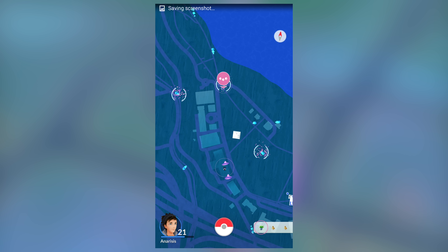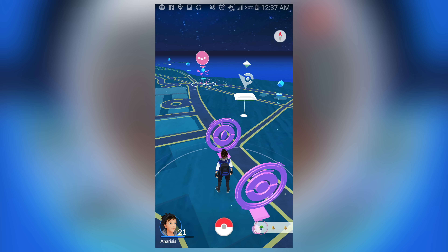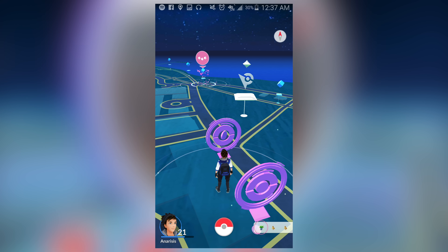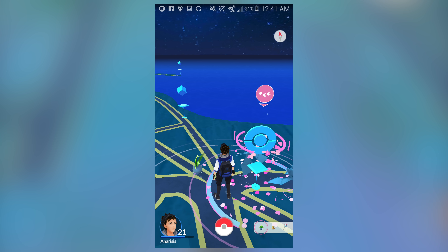Now you will notice that along with the arrow pointing to the Pokestop, there's also a little footprints thing. What is really questionable about all of this — I've not seen any screenshots where this indicator has less than three footprints. Has the three footprint glitch returned? Probably. What's more likely, however, is that they just haven't implemented it yet, which is why this is a beta that's only being rolled out to some people, not everyone. Presumably, the footprints would tell you how far away the Pokemon is from that Pokestop.